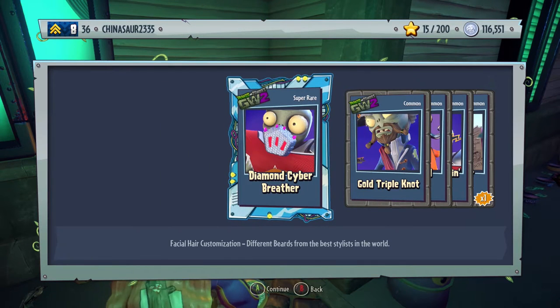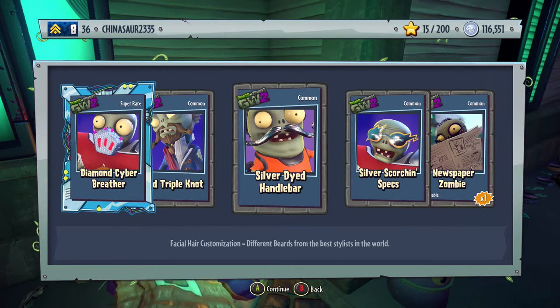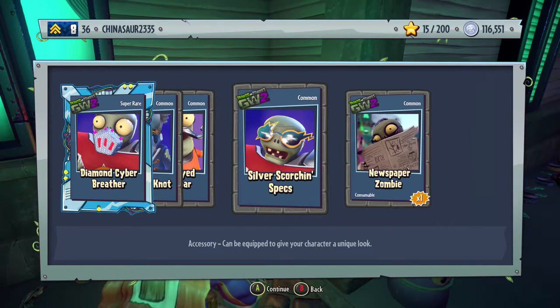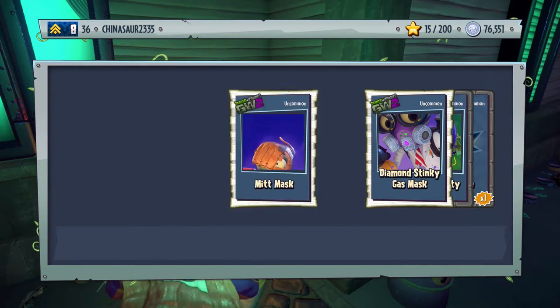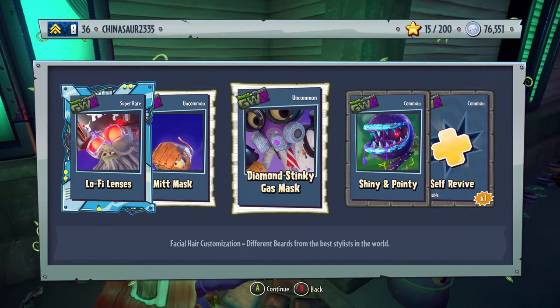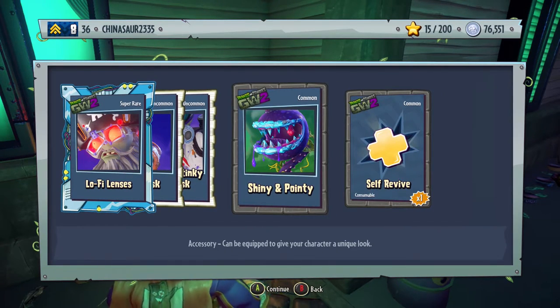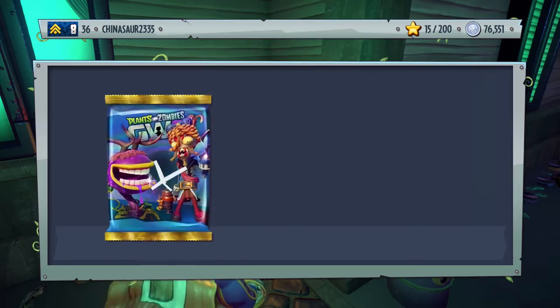Diamond Cyber Breather — facial hair for the All-Star. Gold Triple Knot, Silver Dyed Handlebar, Silver Scorching Specs, and Newspaper Zombie. Lo-Fi Lenses — Deadbeard has red glowing eyes. Mint Mask, Diamond Stinky Gas Mask, Shiny and Pointy — an accessory for Chomper, and a self-revive. Alright guys, this is the last one we can open.